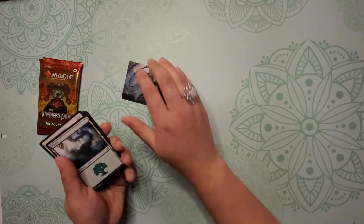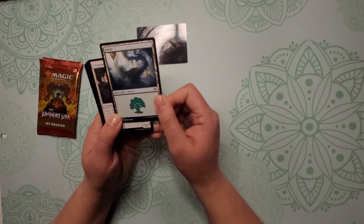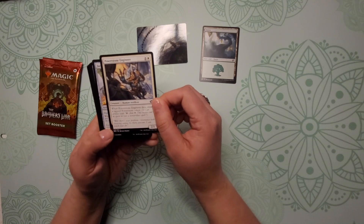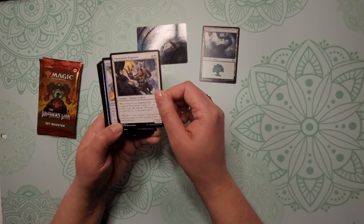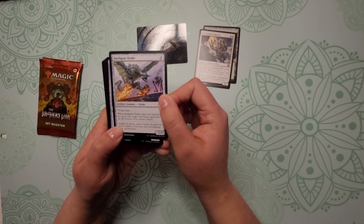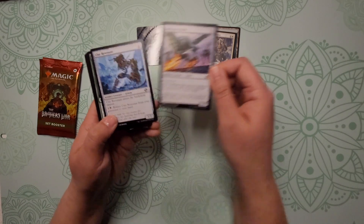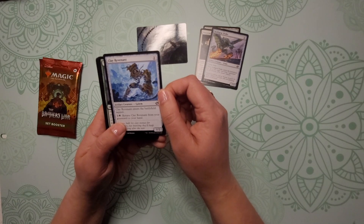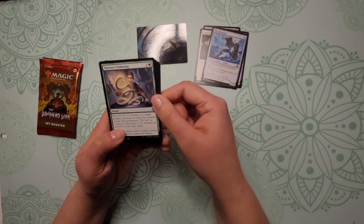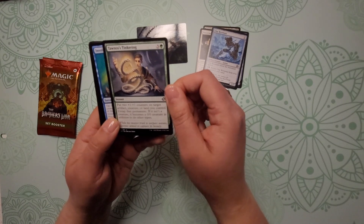Pretty cool. All right, so you have your basic land, got the Forest. Power Stone Engineer — so one of our commons. Oh, this dragon looks really cool — Swift Gear Drake, flying with haste, it's always useful. Clay Revent. Tawnos's Tinkering — not a fan of snakes but I'm sure that's going to be a good instant.